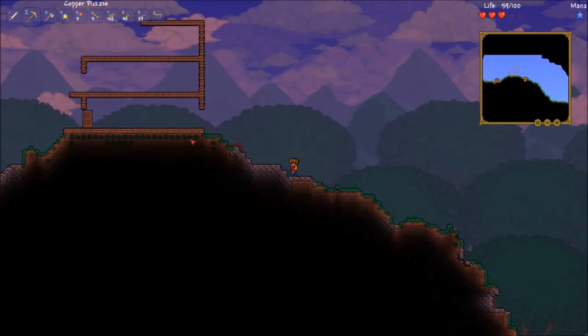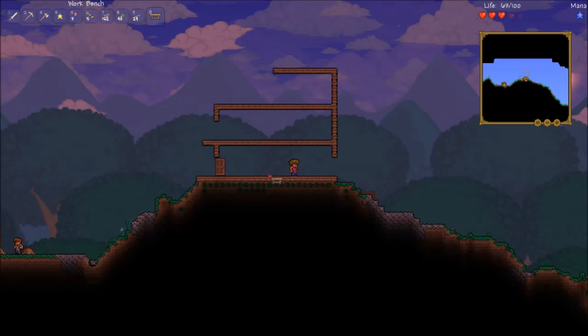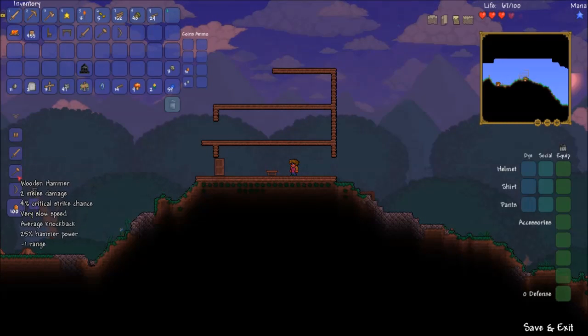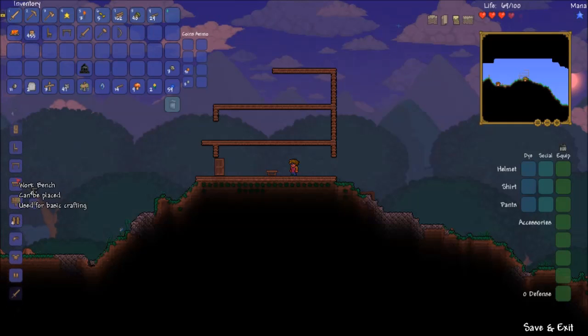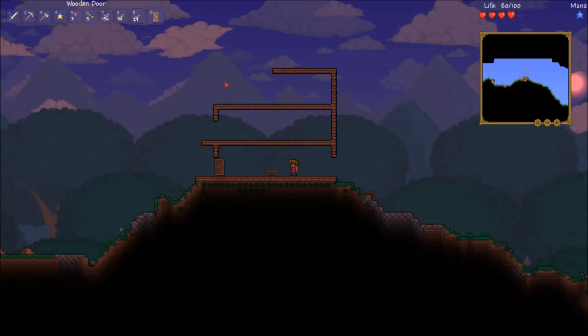I went out and collected some wood and now we're going to do a bit more crafting. I should probably put my bench down now that we've got our base all set up. So let's do a little bit of crafting just to see what we can get. I need another door for starters. So the door is going to go there and we're going to place that because it's getting dark.